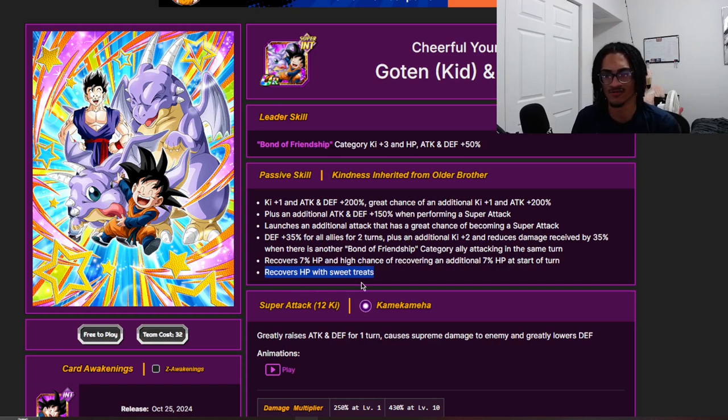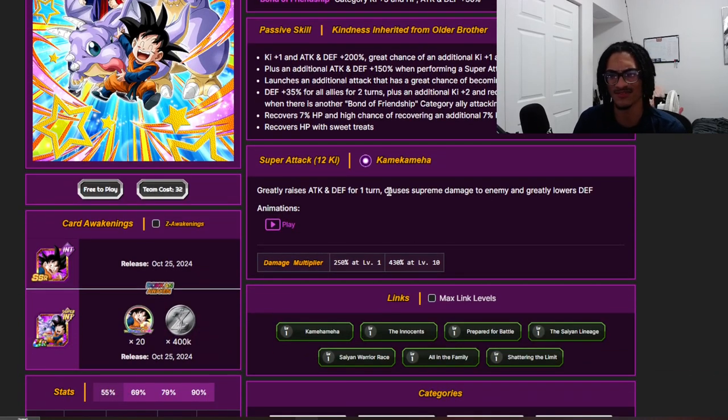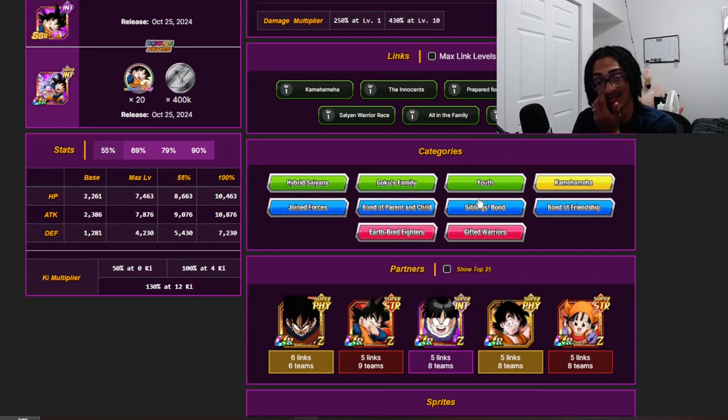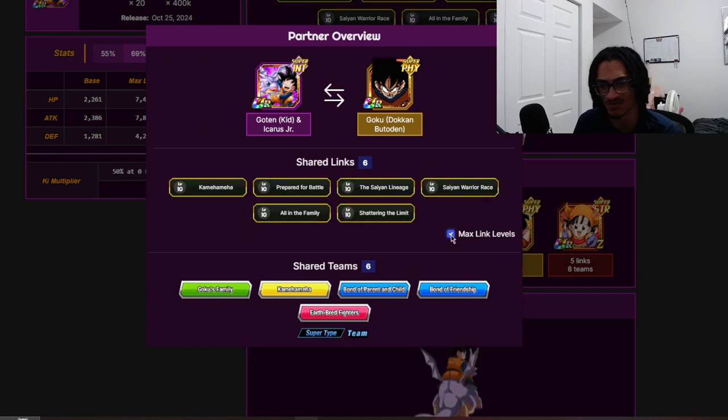Dokkan does not just put that on cards for free — it has to be a Boo card or Halloween card. This card has 50% attack and defense in one turn as well as greatly lowering defense on the super attack. The super attack name is Kamehameha, and the link set is Kamehameha, The Innocents, Prepare for Battle, The Same Lineage, Warrior Race, All in the Family, and Saiyan.